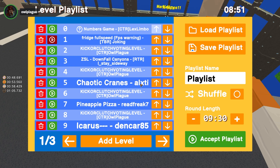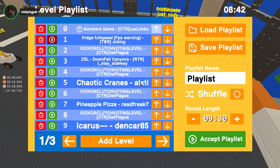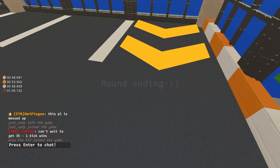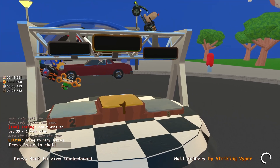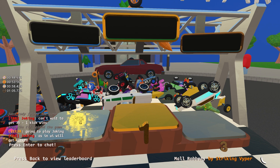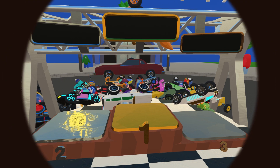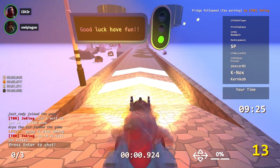Hey everyone, Al here. We're here for another night of Kick or Clutch. Tonight I'm joined with my friends Leiter — hey, how's it going — and NathWalt — hey guys! The first level we have up today is Fridge Full Speed by TBR Joking. Let's see if the game will cooperate with us for once.